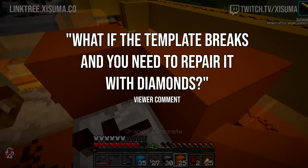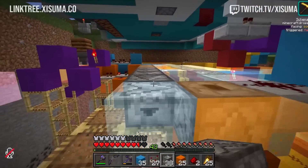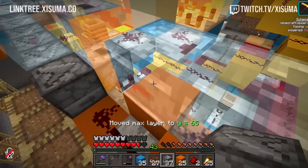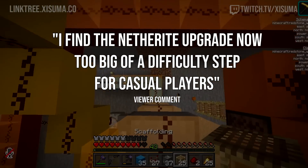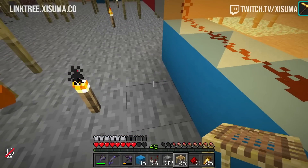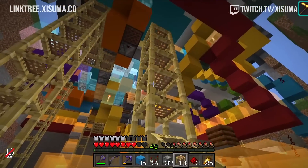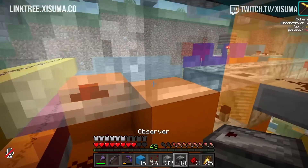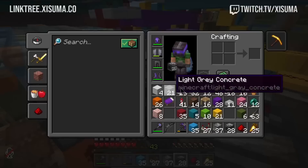But if you are a grinder, if you are someone who plays on the big level, those netherite tools will get you just a little bit further. A viewer asks: what if the template breaks and then you need to repair it with diamonds like other gear? That's actually a really cool idea — it has a bunch of uses, and I think that's a great way for them not to have to adjust the smithing table to add in an extra layer where you've got to pay for stuff. Maybe they also need to make bastion remnants a little easier. I think they've increased the value of netherite in one way, but they need to perhaps make netherite less grindy in another — the grind is worthy of the reward of being able to mine many additional blocks with your tools.